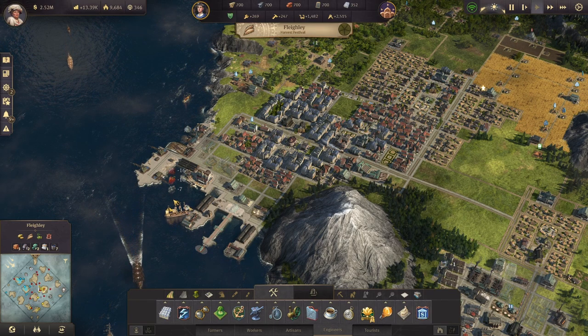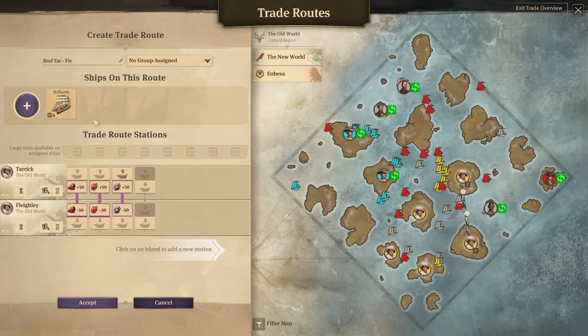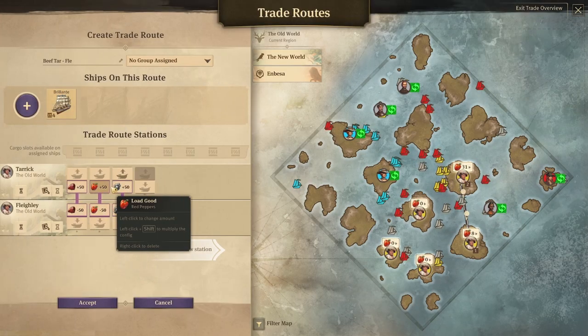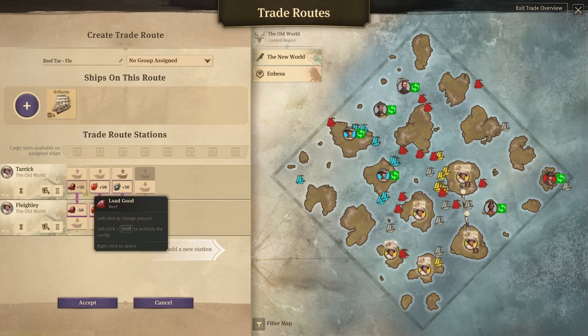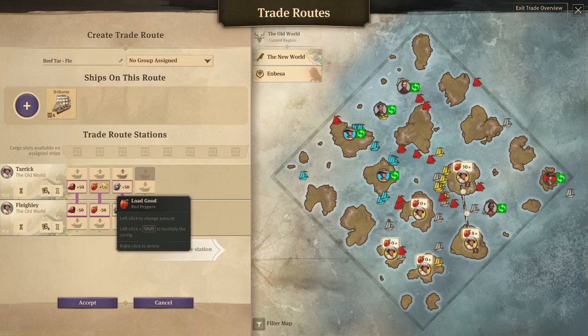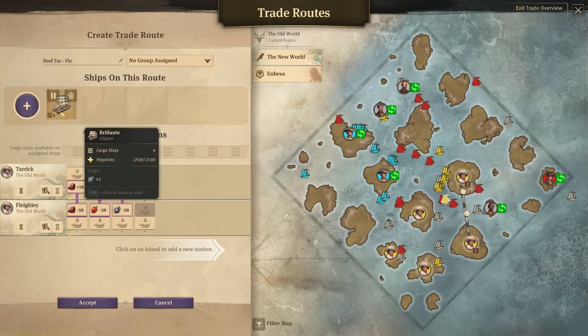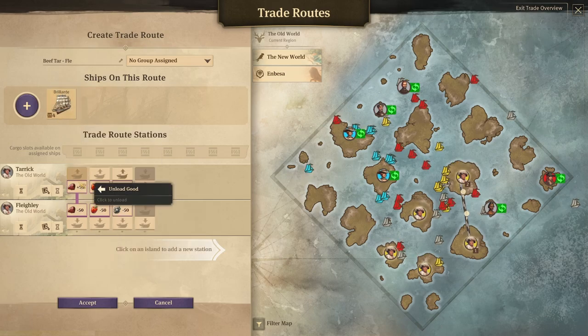What do I mean by not needing the capacity? Let's take a look at my trade routes. This route right here is bringing over beef, red pepper, and zinc from down here on Taric. I'm not even transporting a full 50 tons, and I'm not even dropping off all of the zinc. I don't need all of it yet, so I only need three cargo slots.